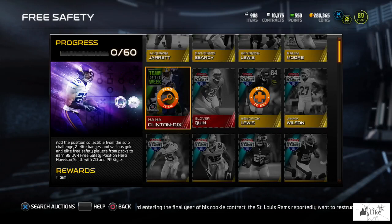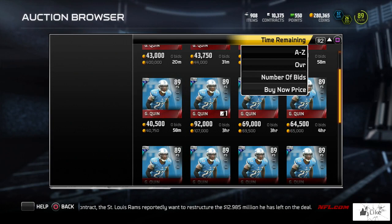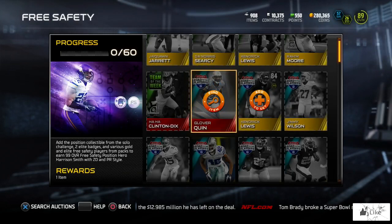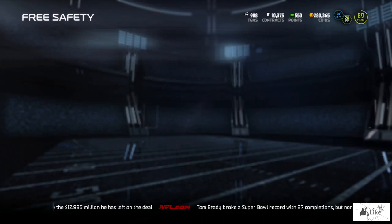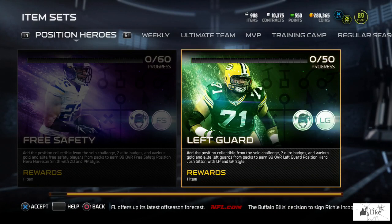Team of the Week Ha Ha Clinton-Dix is going for 70k. Glover Quinn is selling for around 40,000 coins. There's a lot of profit to be made if you have any of these. Earl Thomas is going for 45k and up to 55,000 coins, so just do a little research for yourself.